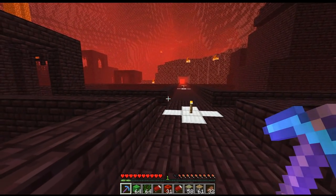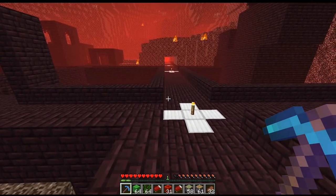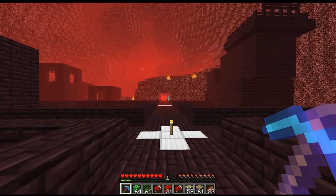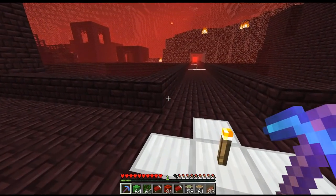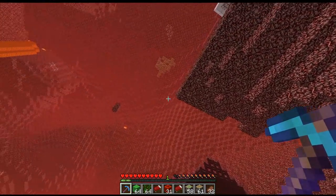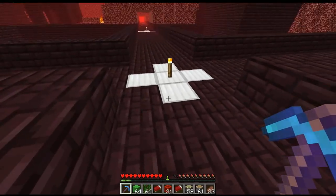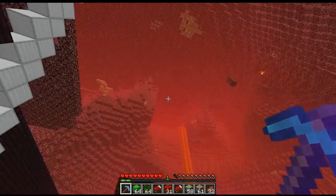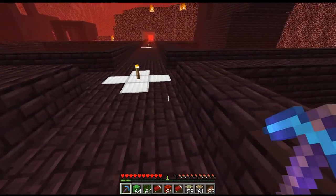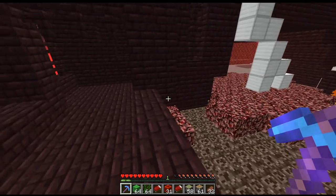Unlike our last one which was a quick and simple farm, this one's going to be our proper wither skeleton farm, so we want to make sure the perimeter is nice and clean. During testing, Megadix made a program that tests how the game allows mobs to spawn, and we found out that if we remove all the material above — including the bedrock ceiling — we can actually get the mobs to spawn lower down, increasing spawn rates. So removing the bedrock ceiling makes it more likely for them to spawn down inside the farm.